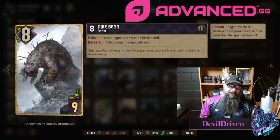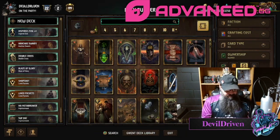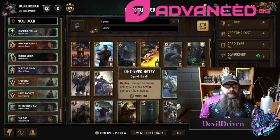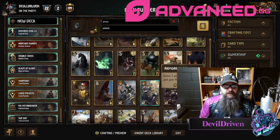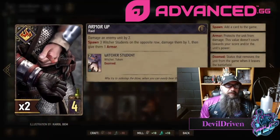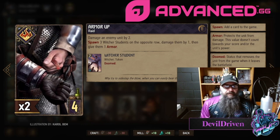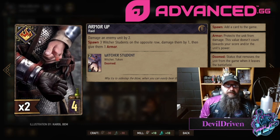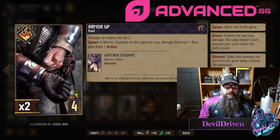This one I don't like at all — units on the opposite row can't be boosted, if it has the condition only the opposite row is affected. It's a seven but you're going to ping it once, play it for an eight and then a seven. I don't know, this one doesn't seem like it's going to be played at all. Armor Up — it's only four provisions: damage enemy by two, spawn three Butcher Students, and then damage. This card seems like it's going to be pretty good in an Arno Chad all-in Witcher list with Vesemir and stuff.